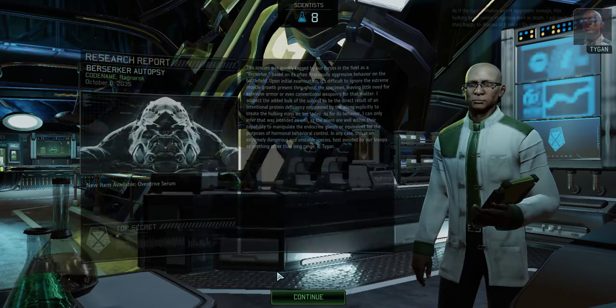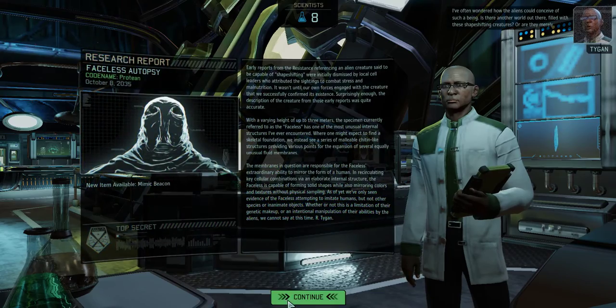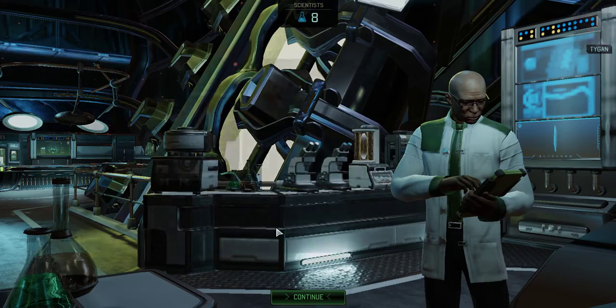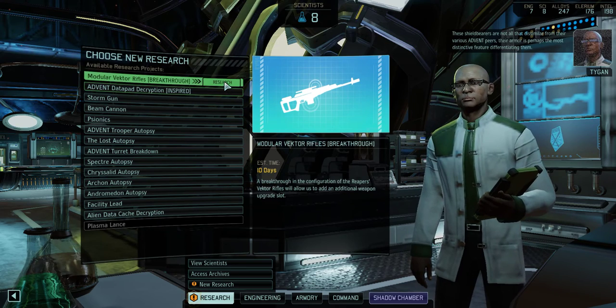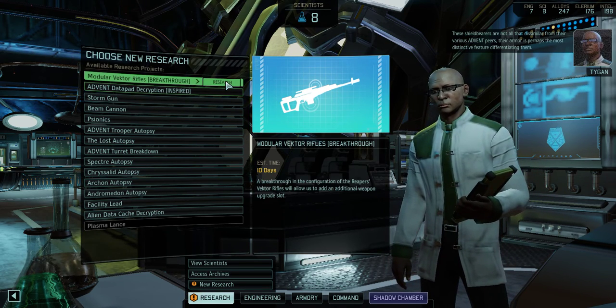As if the typical Muton wasn't aggressive enough. Finally, I have enough Faceless corpses. I've been wondering how the aliens could conceive of such a being — these Shield Bearers are not all that dissimilar from their various Advent peers, their armor being the most distinctive feature.